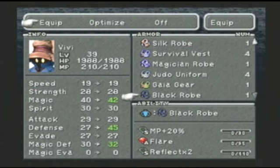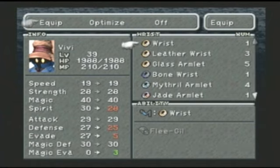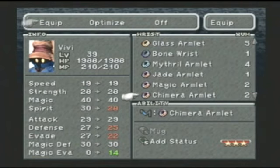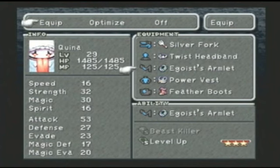Those are two of the most powerful things we can get for VV in the entire game: the flare spell and reflect times two. When he has reflect on and you cast flare with reflect x2, it will do about 9,999 damage even at the level I'm at.